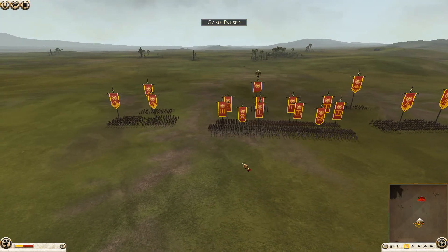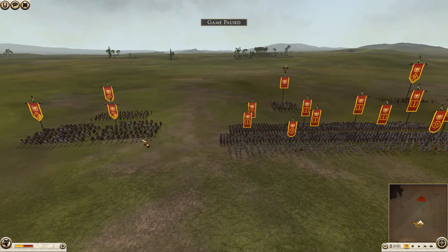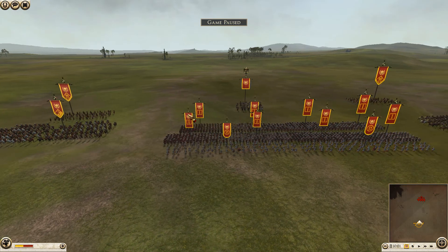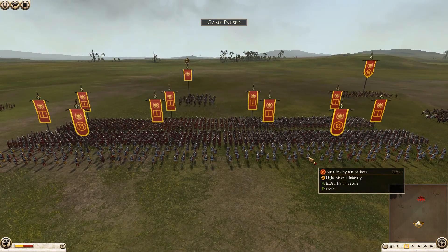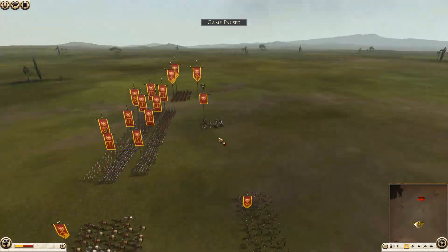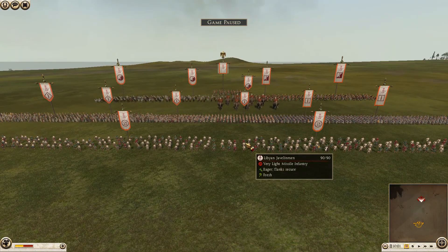These are two pretty tough factions. Let's get into the army comps real quick. Rome is being commanded by King of Bohemia. He's brought two units of his legionary cohort cavalry on his right side, two units of auxiliary cavalry on his left. Each side of the cavalry has gladiator spearmen behind them. He's brought two units of Syrian archers and a ton of infantry — four units of the evocati cohort, three units of legionnaire cohort, one unit of veteran legionnaires, and his general is a legatus unit.